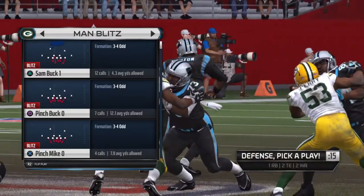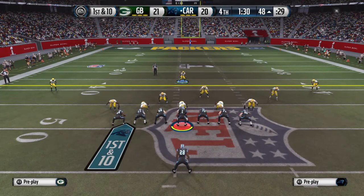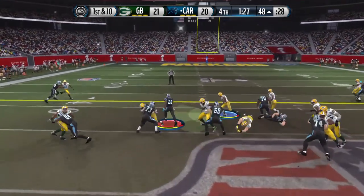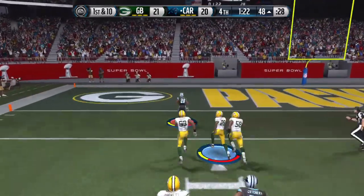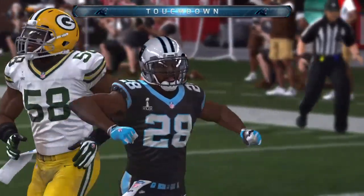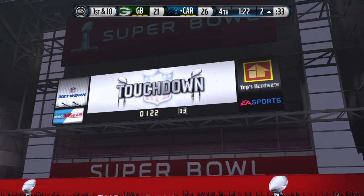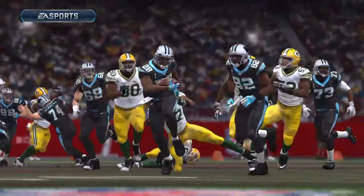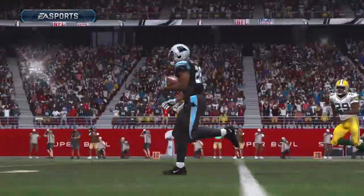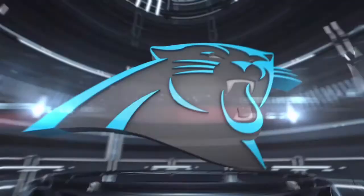Big first down by the offense here in the second half — they're losing a close game and you get that first down, it gives you confidence, it opens up the playbook, and it gives you a better chance of going down the field and getting the score. He muscles through the defender — touchdown! There is nothing like getting a long running play for a touchdown. It takes good blocks but most importantly it takes a talented running back, and this team definitely has one.